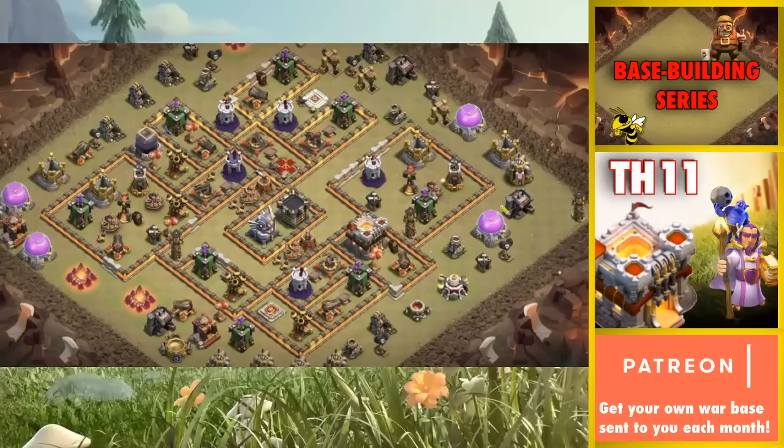At Tier 1, I try to just defend against Witch Spam and Lalo Spam. Basically, I just don't want somebody to drag their finger across the screen and take no skill to triple. You're defending against three stars, right? Yeah. So with the Grand Warden and the Wall Wrecker, you don't want people being able to drop everything on one side and just spam spells.